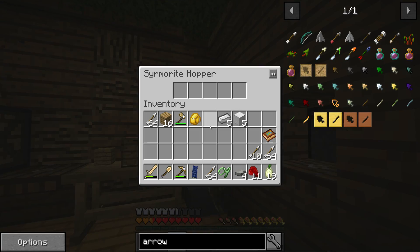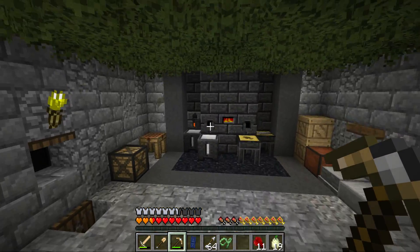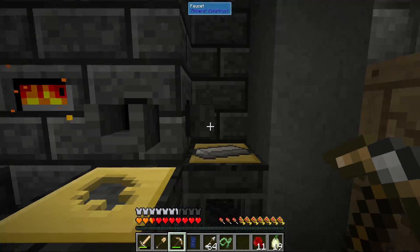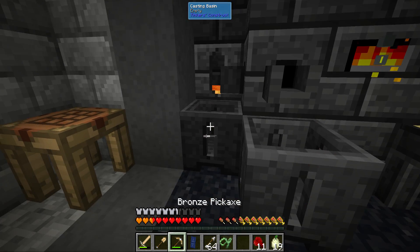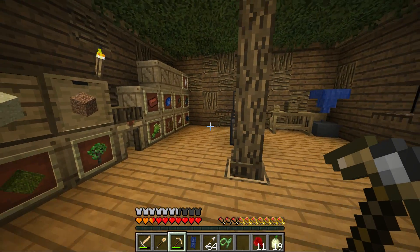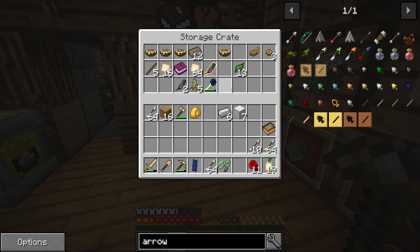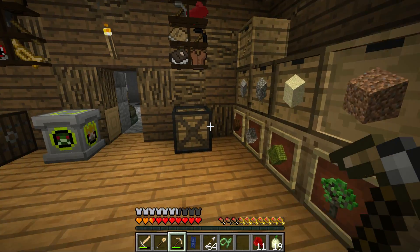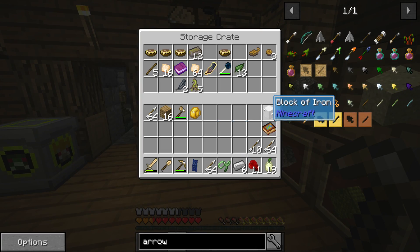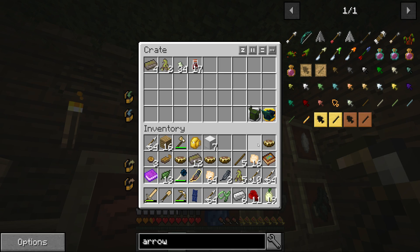Welcome back to another episode of the Sabotech. I've just about finished unpacking and organizing all of my stuff since last time. We have a lot of loot from the Twilight Forest. I put my Twilight Forest stuff in its own box, and that's gonna be important today.